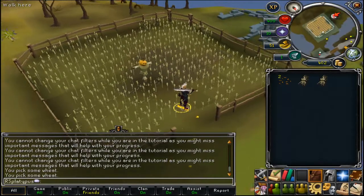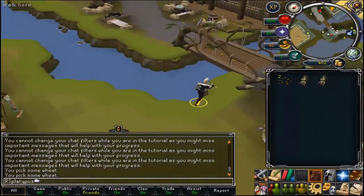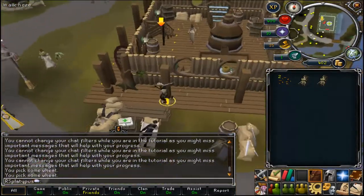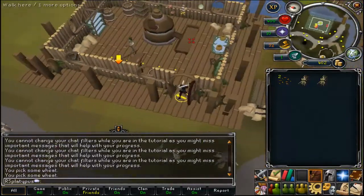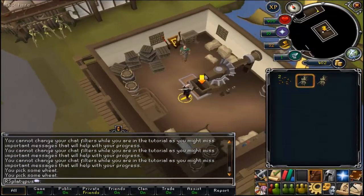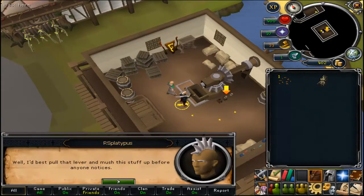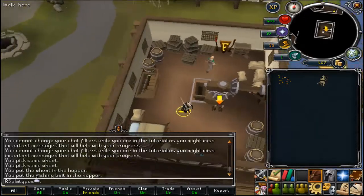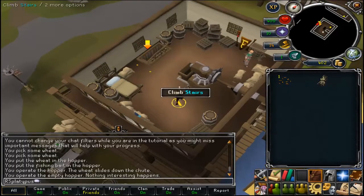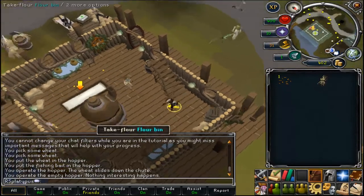Next, run over to the mill, which is north of that. Cross the bridge into the building with the white circle with the yellow cross. Climb up the stairs — pay attention because this method of using the hopper to create flour is used in a starting quest in the game, and it becomes important even in higher-up quests. Put all the ingredients into the hopper, run down, and collect your flour from the bin.